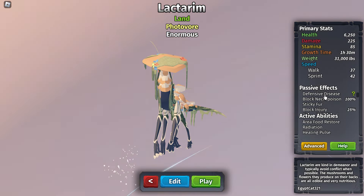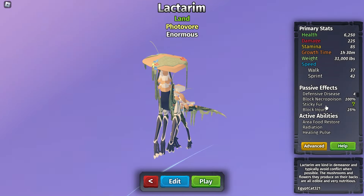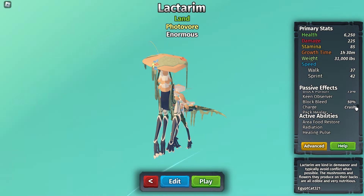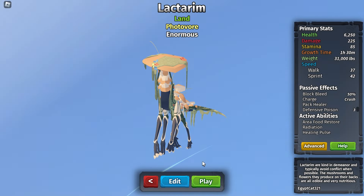Its passive effects are defensive block, block necro, defensive disease, block necro poison, sticky fur, block injury, weight block injury, strength in numbers, iron stomach, block poison, block bleed, charge, pack healer, and defensive poison. Its active abilities are area food, restore radiation, and healing pulse.